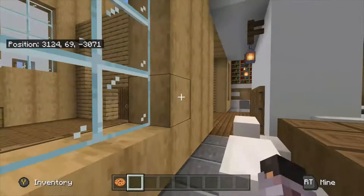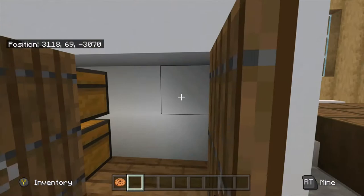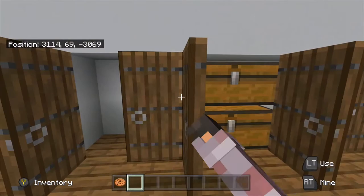The patios are probably the most remarkable thing about this house — that and all the windows. There's also a lot of storage in this house.